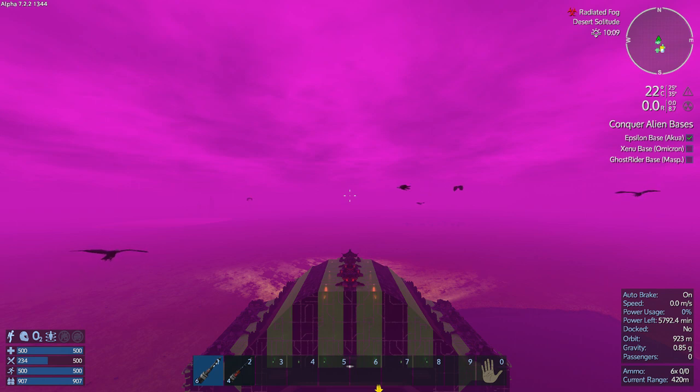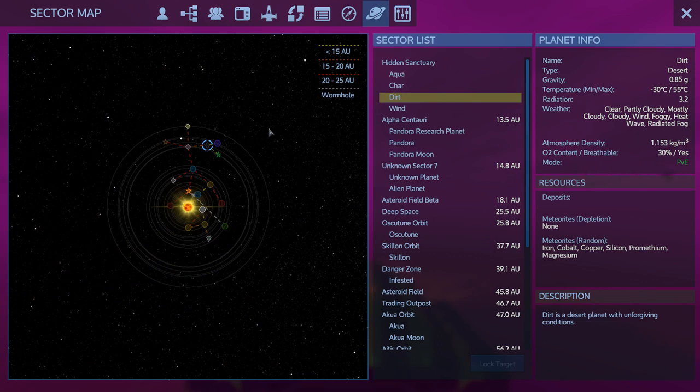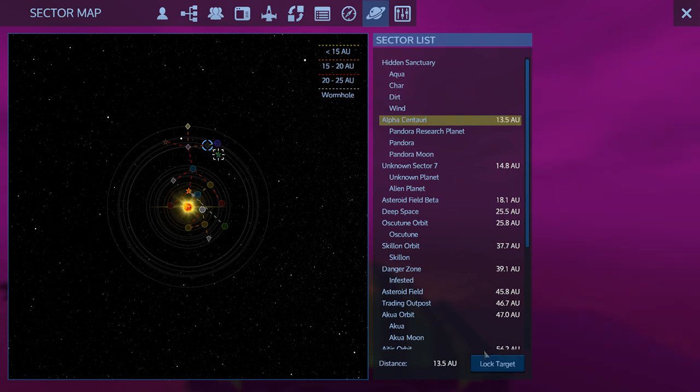Let's check out our map. I also made a whole bunch of T3 auto miners, used up a lot of resources, and I want to go reclaim those resources. I think we need to go investigate either Pandora or this unknown alien. I like the sound of Pandora — I think I want to go there.